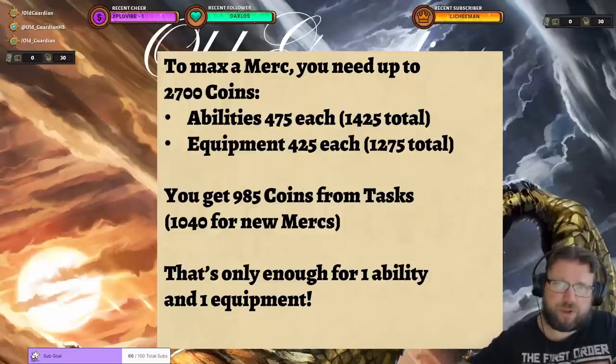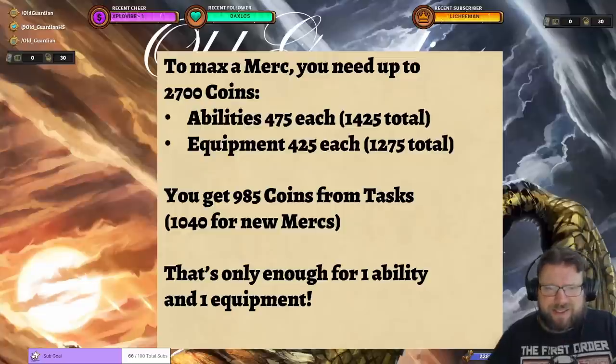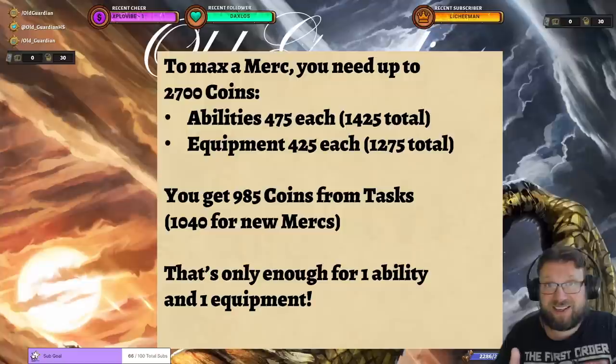If you complete the full task chain of a mercenary — and nowadays it's pretty easy because once you get the first task, you just roll through all 18 tasks — you get 985 coins for older mercenaries who get their final equipment from task 7, and 1,040 coins for newer mercenaries who get their final equipment from completing a specific heroic bounty. That's still not a lot of coins, leaving you 1,700 coins away from maxing the mercenary — enough to max only one ability and one piece of equipment, plus a rank or two on another ability.